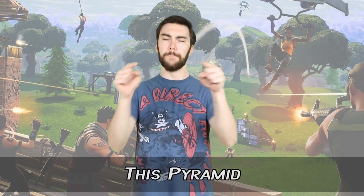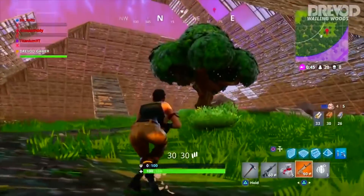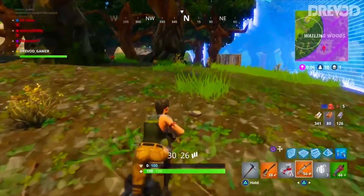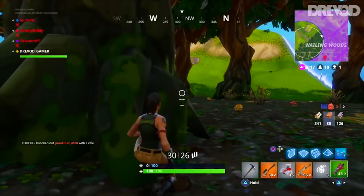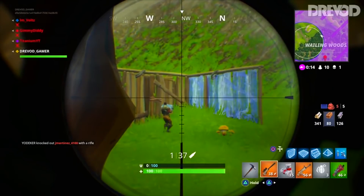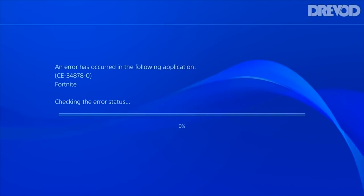Number 7: This pyramid. Look at that thing — it's huge, I can't believe it fit. Squads are great for making big buildings, since you can work together to build quickly, but this is super impressive to have completed in just one game. Sadly, it did not end well. The team died, and the lone survivor's game crashed just as he was about to snipe someone. Probably not the pyramid's fault, but hey, you never know.